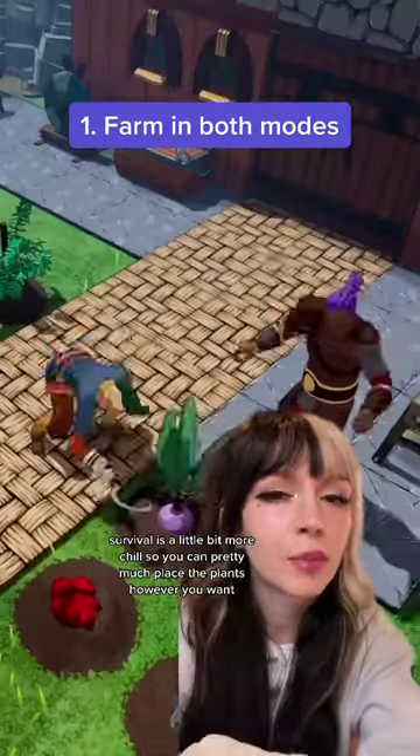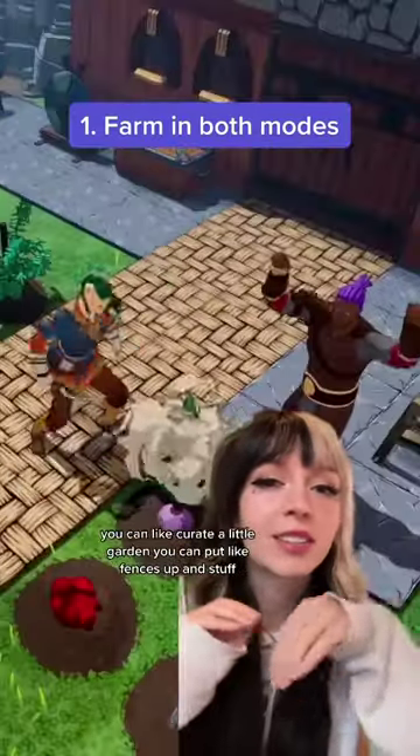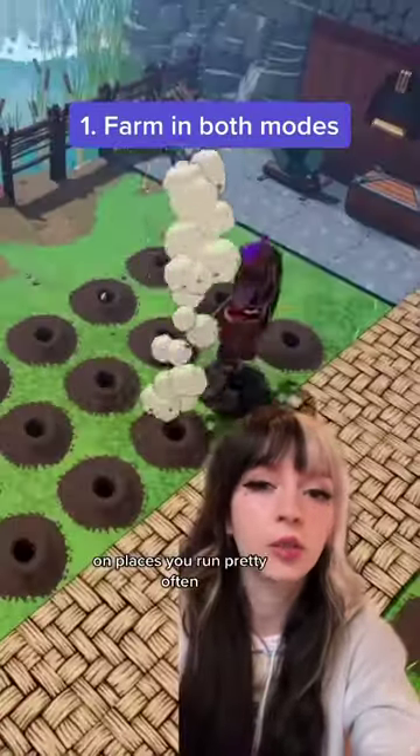Survival is a little bit more chill, so you can pretty much place the plants however you want. You can curate a little garden, put fences up and stuff. In Saga mode you might want to place them more strategically on places you run pretty often.